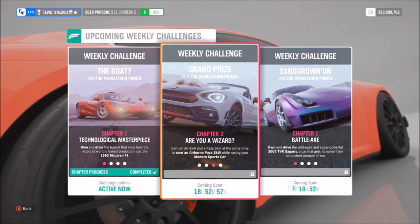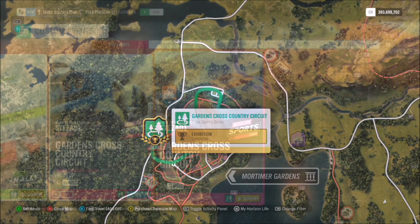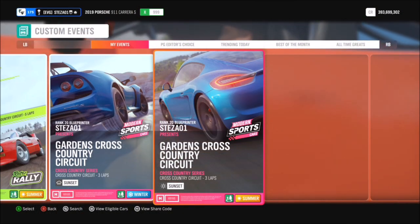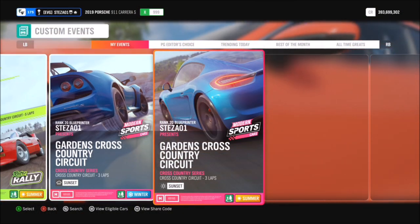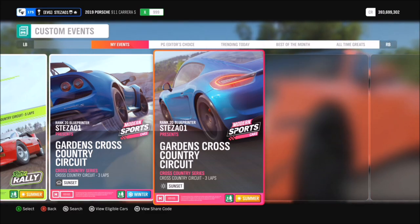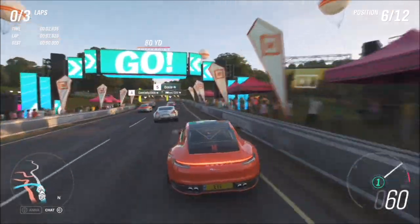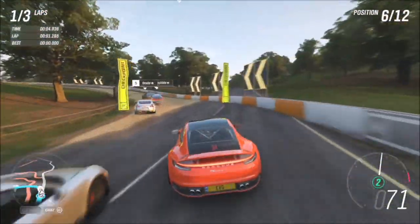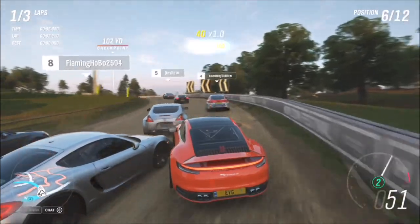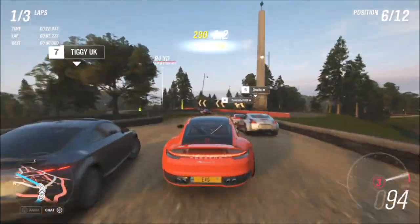The next challenge wants you to earn an airborne pass skill — that's a pass skill at the same time as getting an air skill. To complete this I went over to the Gardens Cross Country Circuit. I did create a blueprint, though it's a very simple one. I changed it to just modern sports cars, which you can do very easily, or you can just do a standard race.